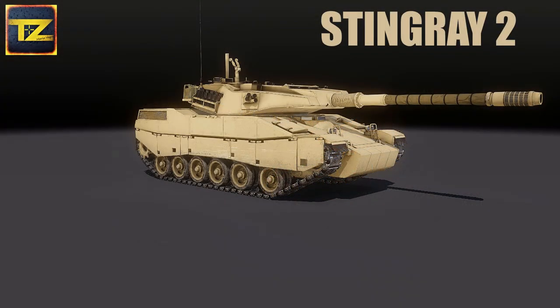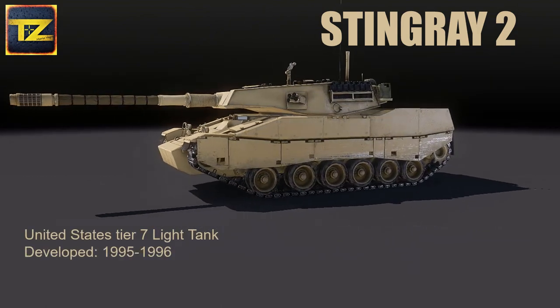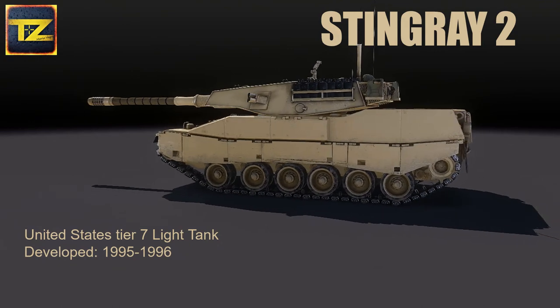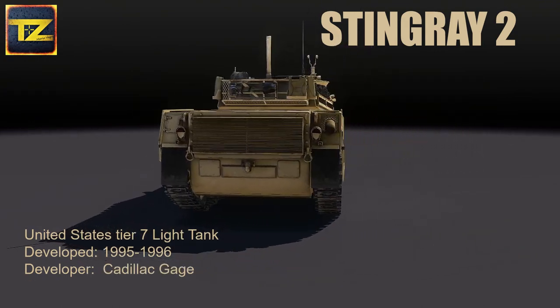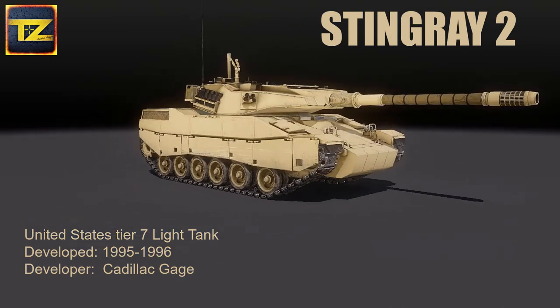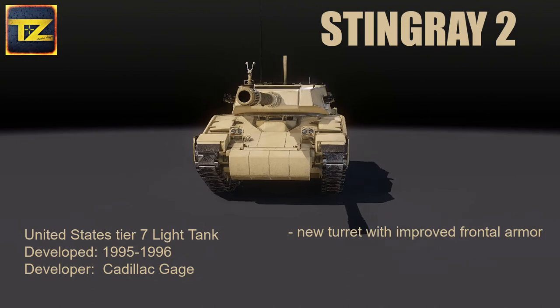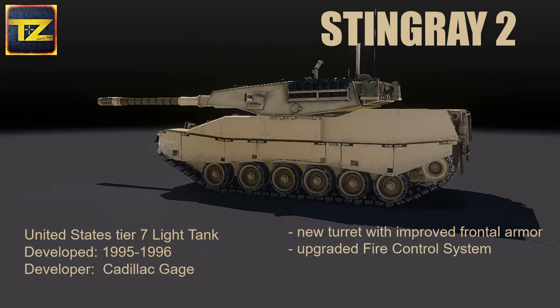Stingray 2 is a United States tier 7 light tank developed in 1995-1996. It was developed as an upgrade for the original Stingray, featuring a new turret with improved frontal armor and an upgraded fire control system.